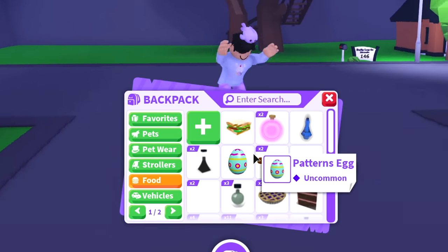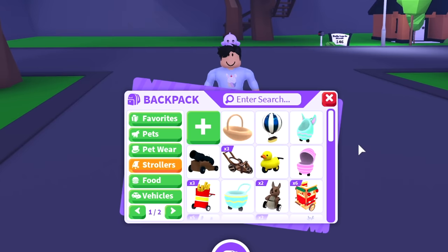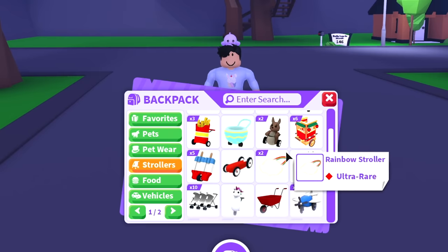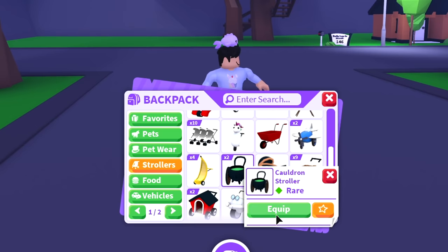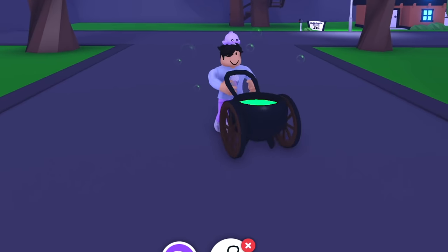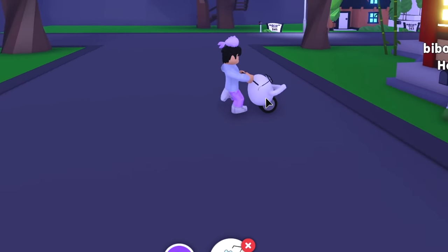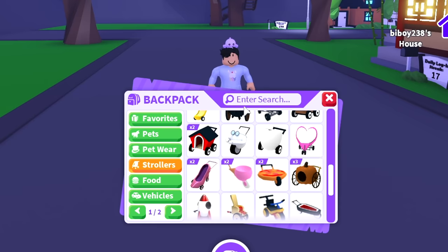It's like a rare egg because it was a famous video that got like 2 million views, so if you guys want to offer for this egg, let me know in the comments. Going into the strollers — I think I have every single stroller in Adopt Me and a lot of extras. I have like three French fry strollers, five popsicle strollers, two rainbow strollers. I also have the airplane stroller, the cauldron stroller — I love how this one looks. The egg bird stroller is one of the rarest strollers in the game, worth like a frost dragon.